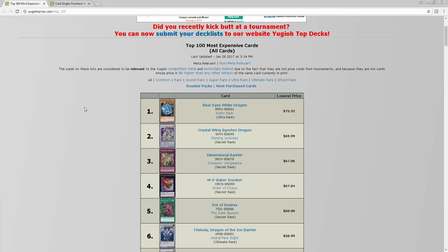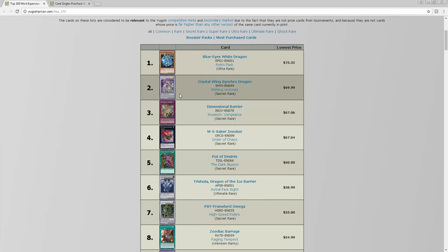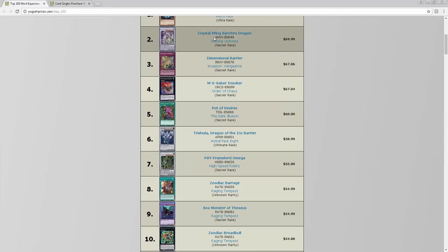Crystal Wing from Shining Victories being the most expensive card — a Synchro — is mind-boggling, but DDD players need it and Wind-Witch players need it. Since they got all their cards, they're going to need Crystal Wing because it's the best Level 8 Synchro to go into. There's no reason to go into Indestructible Stardust Dragon when it's already indestructible — that's just dumb.